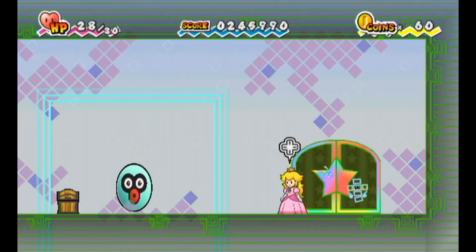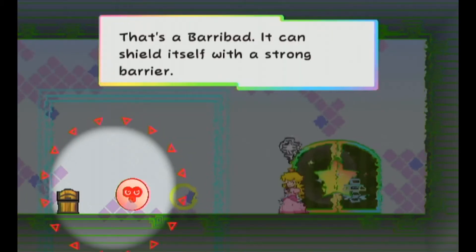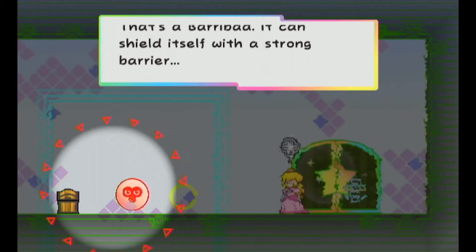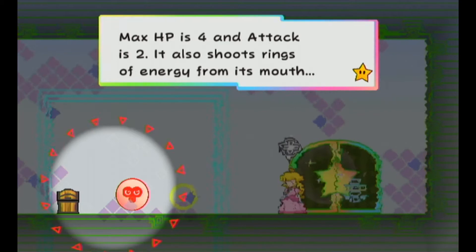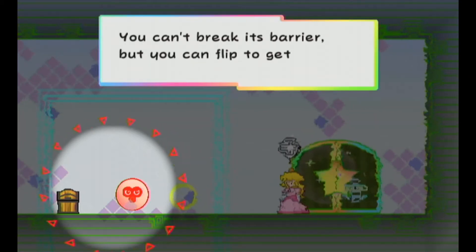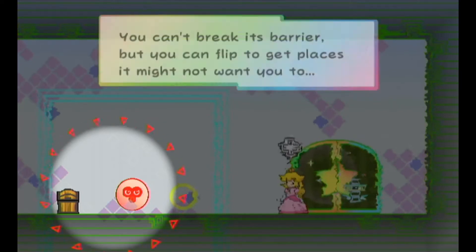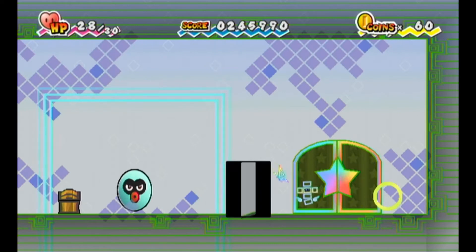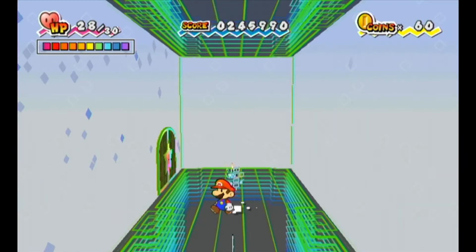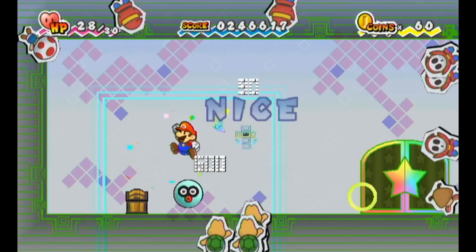And come out here — another new enemy. That's a Berry Bad. It can shield itself with a strong barrier. Max HP is 4, attack is 2. It also shoots rings of energy from its mouth. You can't break its barrier, but you can flip to get to places it might not want you to. As Tippy said, we're going to need Mario — we can flip to 3D, get within the boundaries of its barrier, and stomp it.